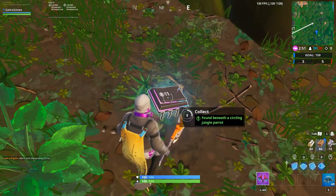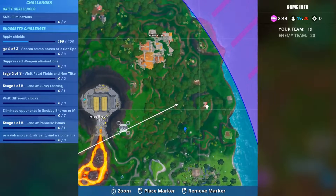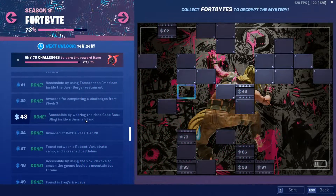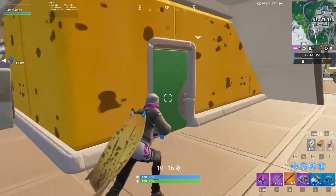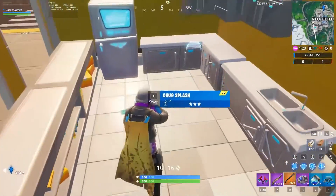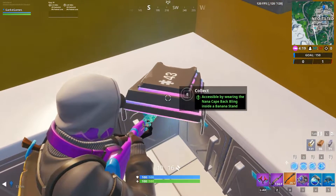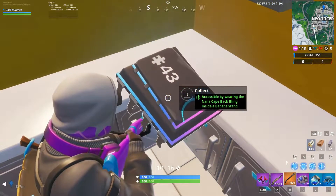The next fort bite is number 43. It's accessible by wearing the Nana cat cape back bling inside of a banana stand. The banana stand is actually located inside of Tilted Towers. You just go inside the banana stand and it's gonna be right in the corner — very easy to find. I'm probably showing you on screen, but I'm sure you guys can get that one done no problem.